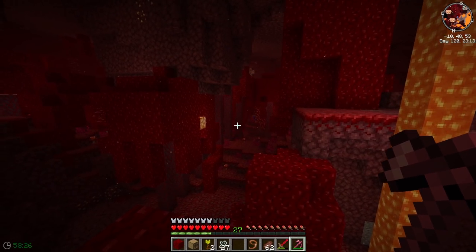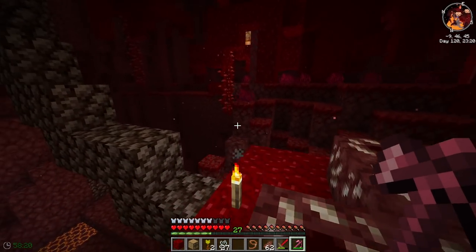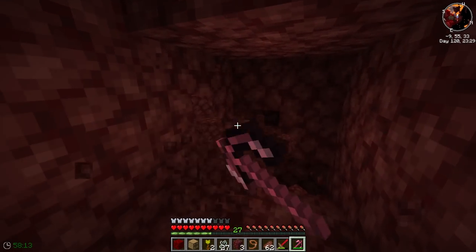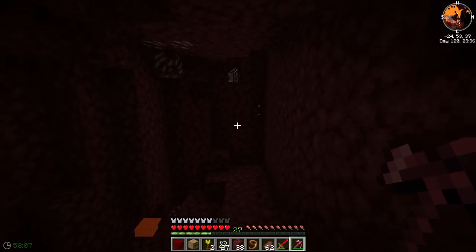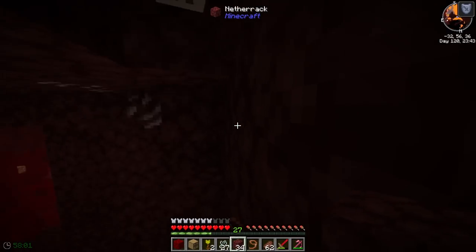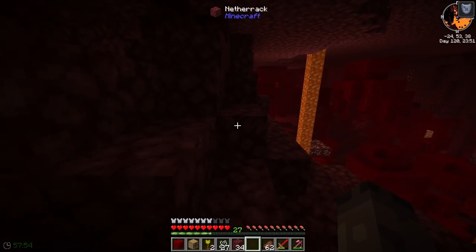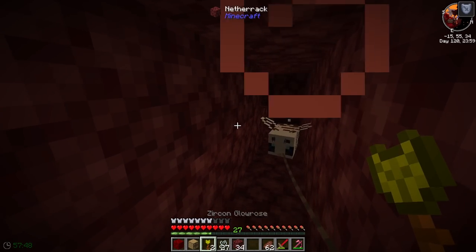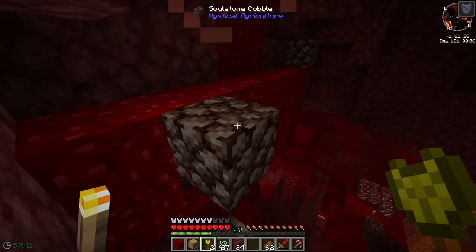We're going to have to get to him and try to capture this guy. Unfortunately we can only find the one for now but he looks like he's going to leave. We're going to have to smash through that wall just to get this bee. Where did he go? There he is! Come here you - stop flying away from me! Oh my god, it's giving me some effect - Resistance. Let's go - I need to push you through the portal.